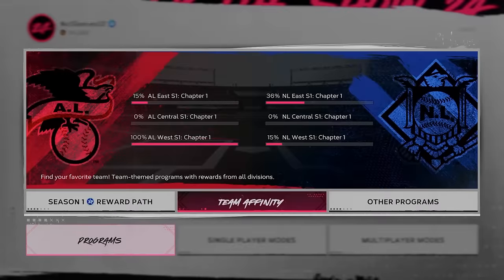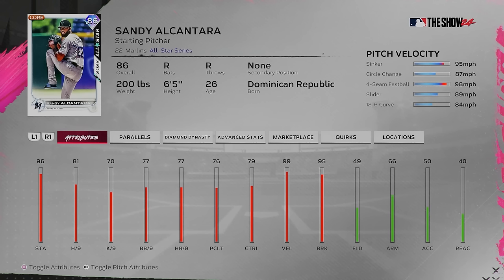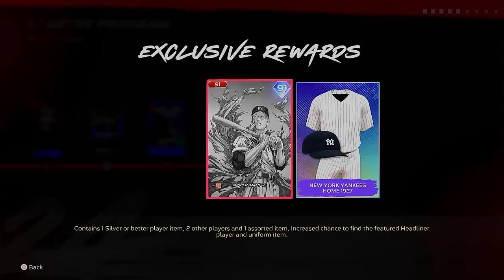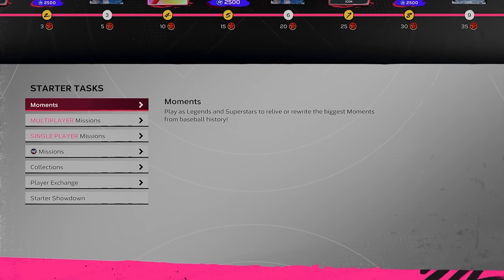Where I'd recommend beginning is the Starter Program. Head over to Programs, go to Other Programs, and you'll see the Starter Sandy Alcantara program. At the end of the program by earning 50 program points, you'll get the 86 diamond Sandy Alcantara — nothing crazy, but beggars can't be choosers early on. On top of that, you'll earn headliner packs with a shot at the 91 Mickey Mantle, as well as the ball-in-the-habit pack, and an 85 Rafael Palmeiro for first base or left field.